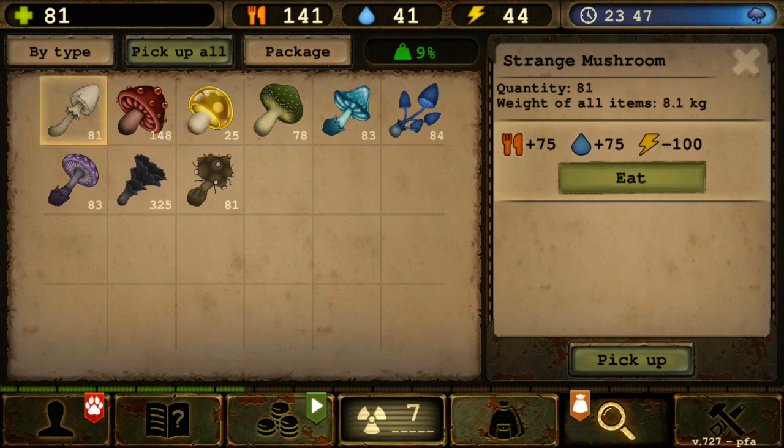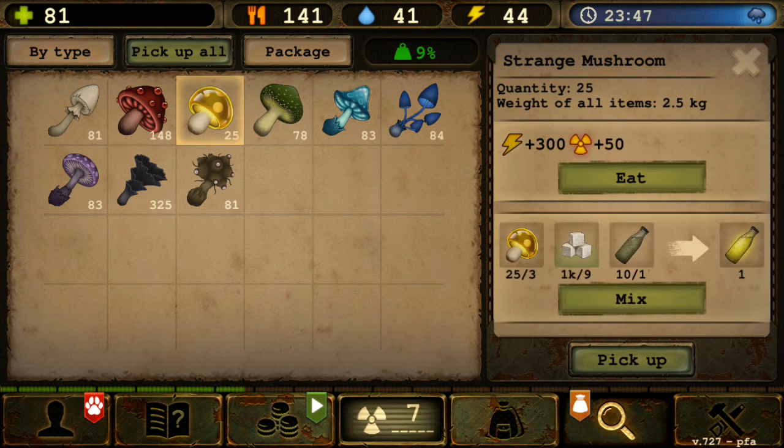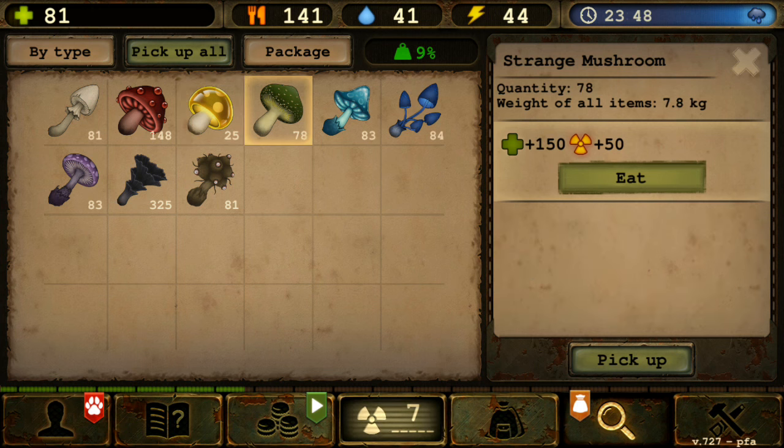The other strange mushrooms don't have that same effect. The green one actually does the opposite — it increases your health points by 150 in exchange for 50 radiation points. Anything else is basically just about food and water, apart from the black and red ones.